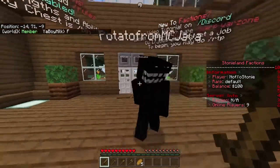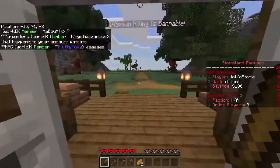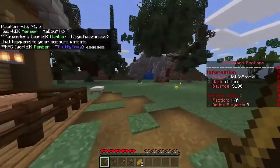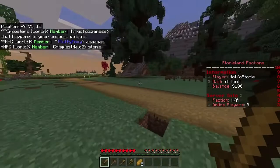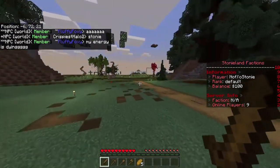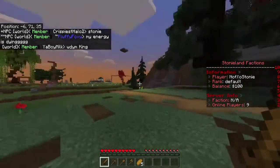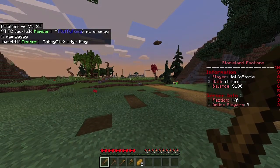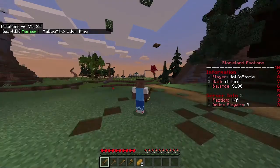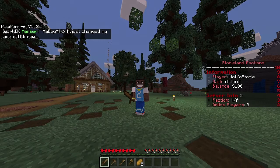Once you're ready to go, you can either walk out into the spawn area or use the RTP command to teleport somewhere random and find a cool spot. You wouldn't really want to stay right at spawn because it's so close to where new people spawn — you might end up being overtaken or your place might get griefed.